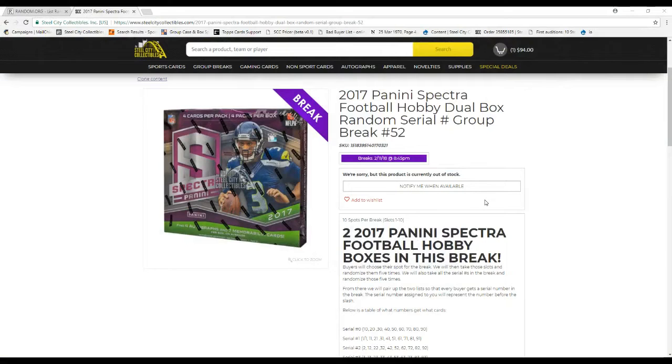Two 17 boxes in this break. Buy or zero slash for the break — we'll take the slots and randomize them five times. We'll take all the serial numbers in the break, randomize those five times. From there, we'll pair up the two so every buy-or-zero number in the break has a serial number assigned. You'll represent the number for the slash — below the table shows what numbers get what cards.